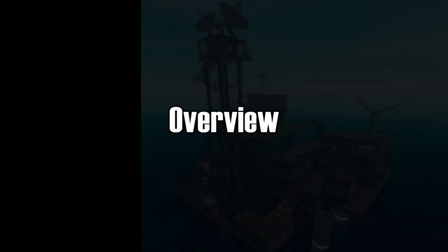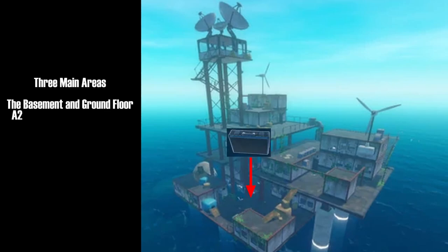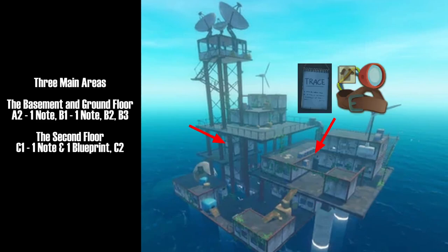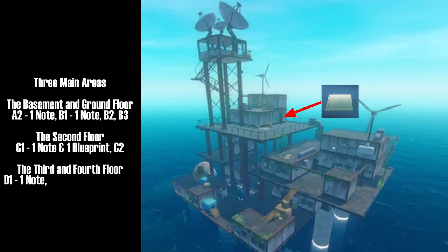The Radio Tower is split up into 3 main areas: the basement and the ground floor with buildings A2, B1, B2, and B3; the 2nd floor with buildings C1 and C2; as well as the 3rd and 4th floor with buildings D1 and E1.